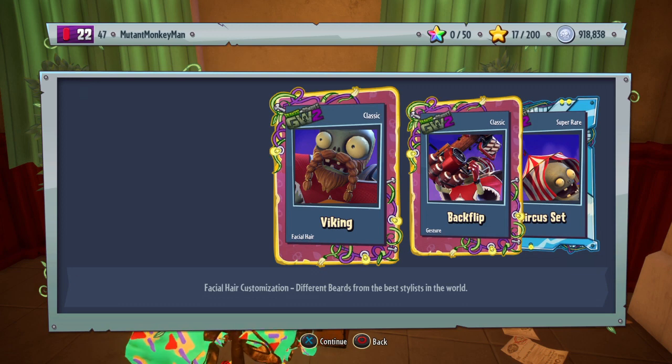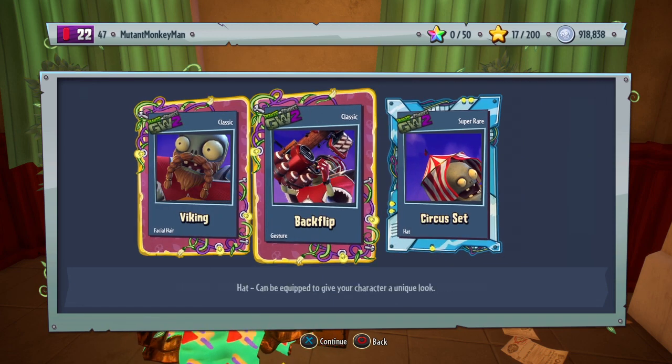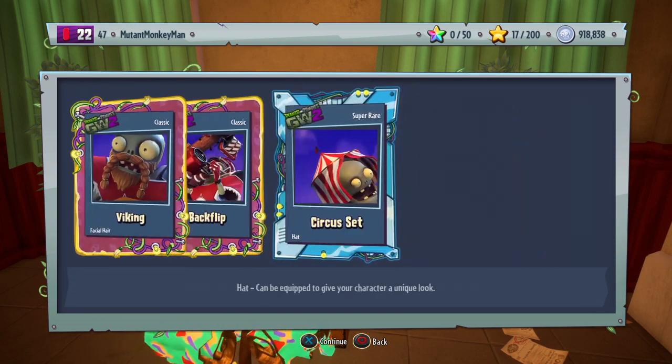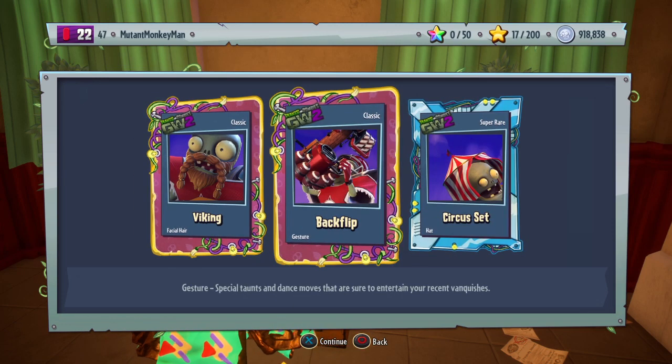We got the viking facial hair, back flip — oh I gotta check that out — and circus set. So we almost got a full all-star thing but we got one that looks like it's for the super brains. But that back flip seems pretty cool. If you guys want to see this gesture as its own video let me know. If you want to see both of these in one video, let me know down below.